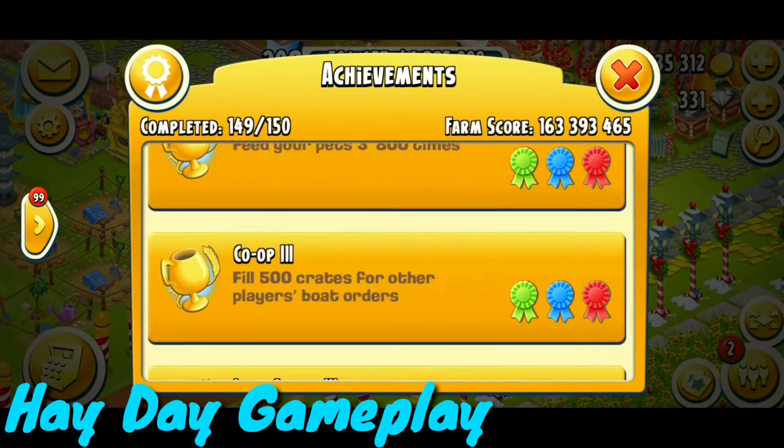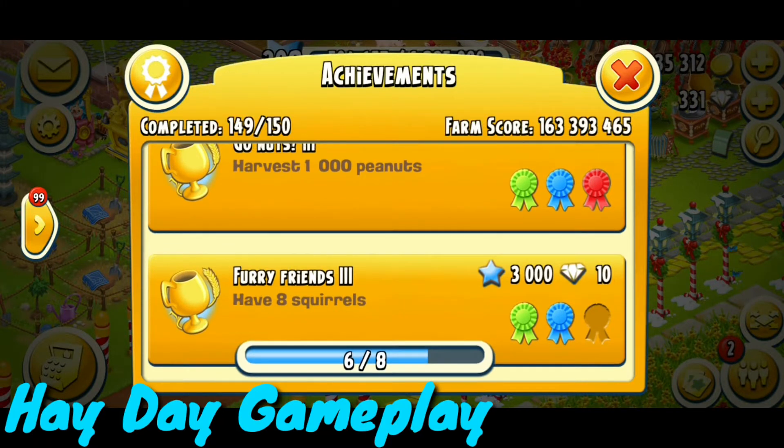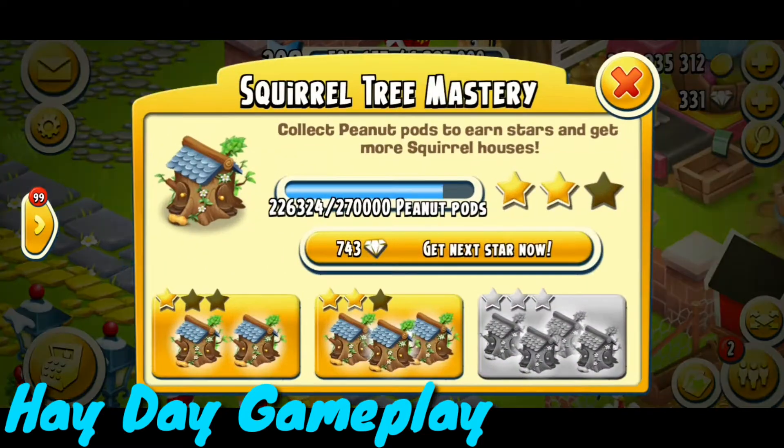Only one achievement is remaining for me - I need to have 8 squirrels on my farm for the Friends 3 achievement, and then all my achievements will be completed. I have completed more than half and I think it will take one or two months to complete all of my achievements.